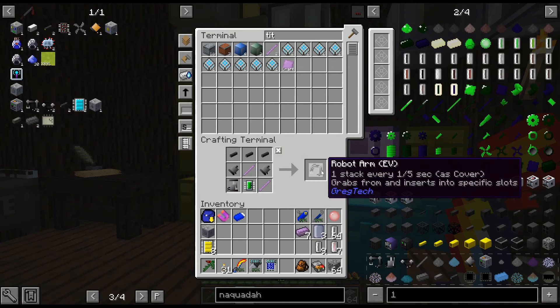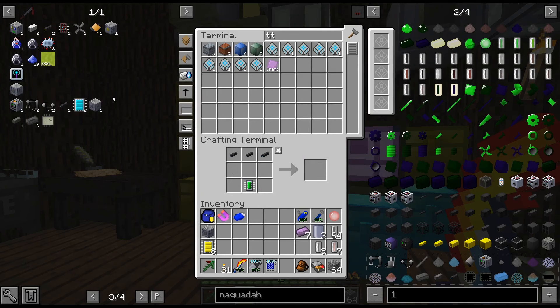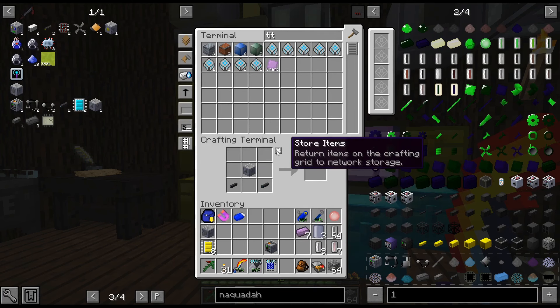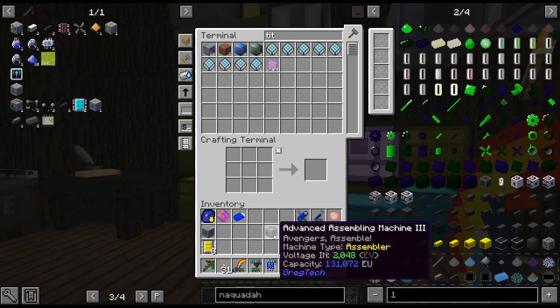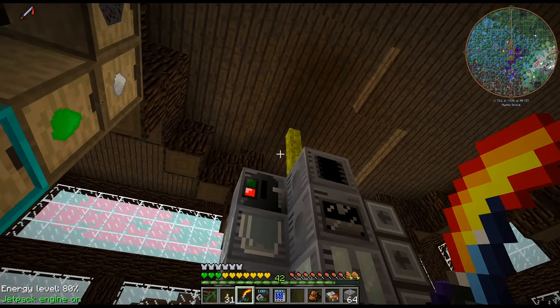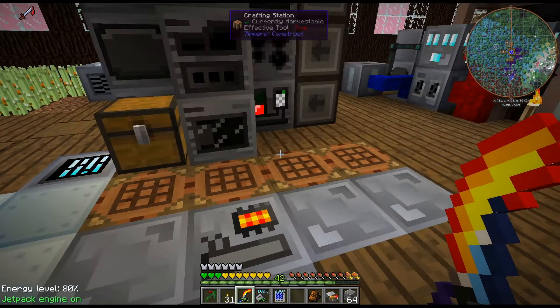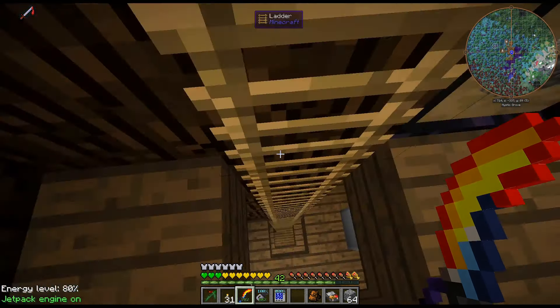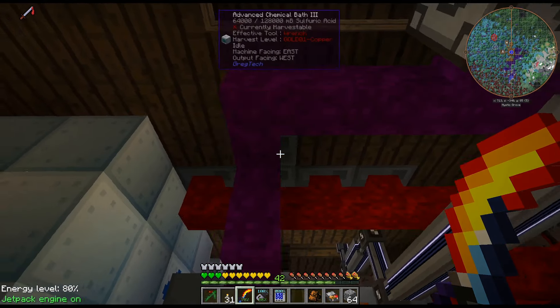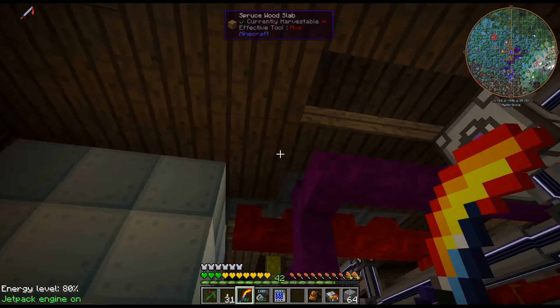We'll come back - that's gonna be a little bit. I think we are good now. Hopefully that is everything - yes, alright. So there is our assembling machine - EV. So obviously it's not going to go here. Now that is the line of HV. Look under here - I do have one over here obviously.